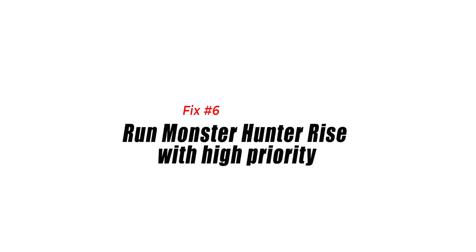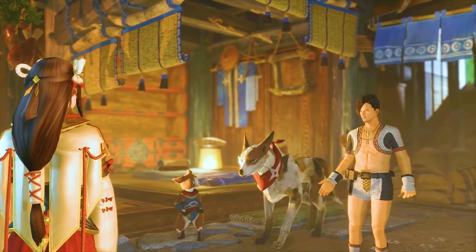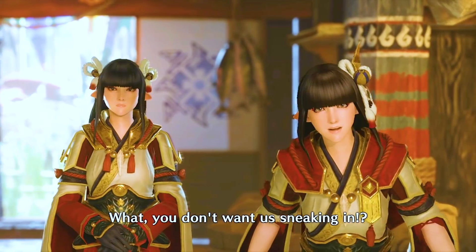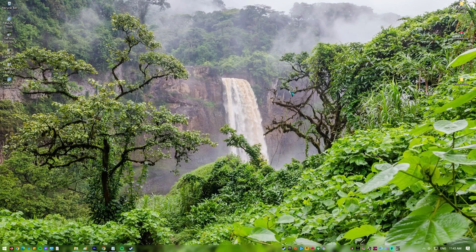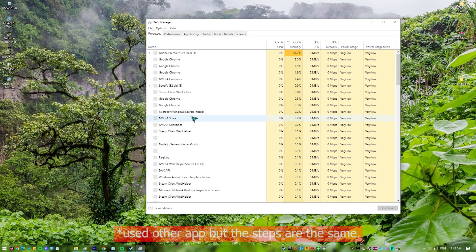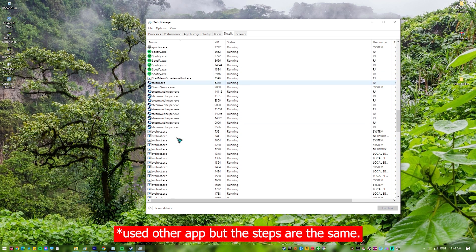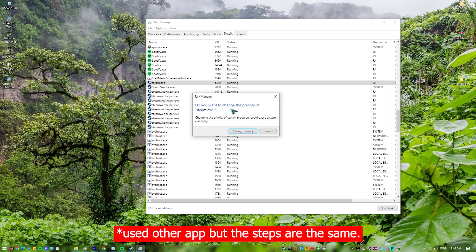Fix 6: Run Monster Hunter Rise with high priority. Set Monster Hunter Rise to high priority to allocate more resources and avoid crashing. Make sure the game is running, then minimize the game to show the desktop and open Task Manager. Go to the Details tab, search for the game, right-click Monster Hunter Rise, and choose the high setting under the Set Priority option.